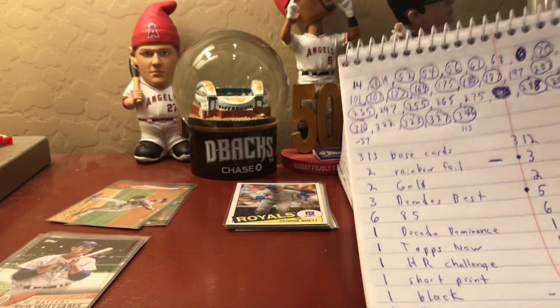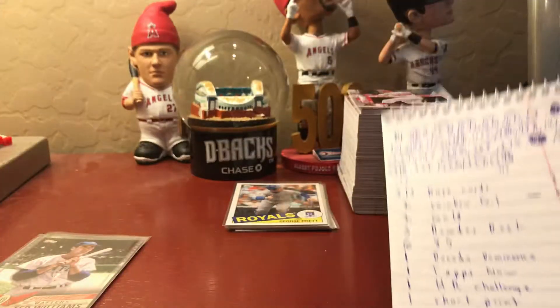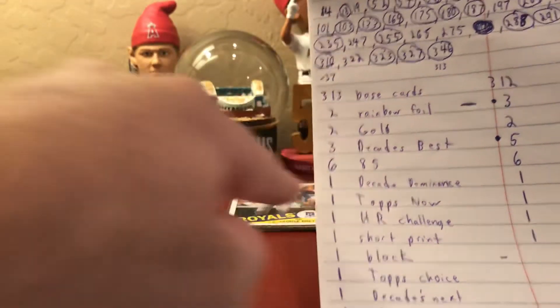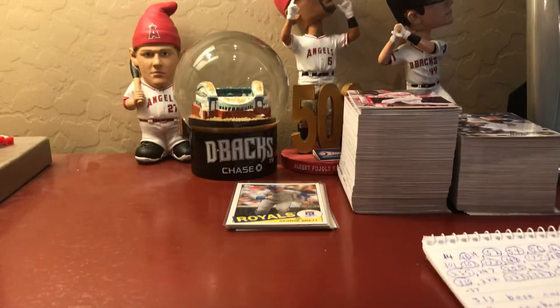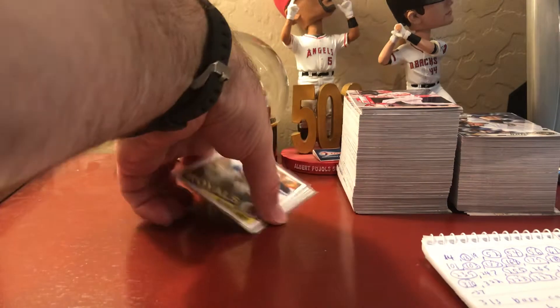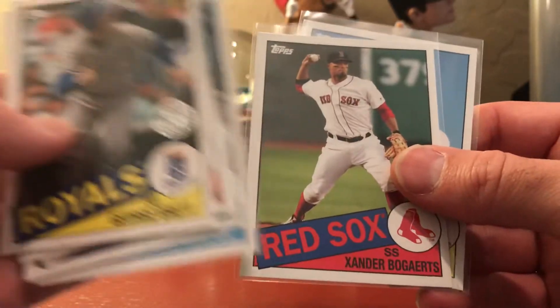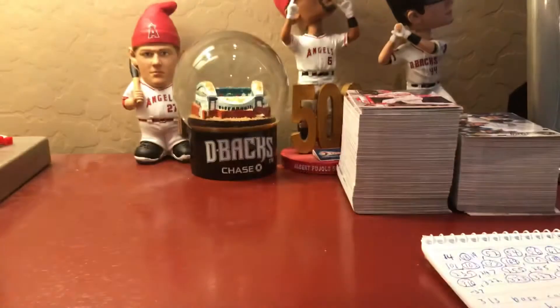We had two golds in both boxes. In this box we had a Stephen Matz and a Hansel Robles - those are the numbers on those. We had three Decades Best inserts compared to five in the last box. These were the three: Ted Williams, Monte Irvin, and Jacob deGrom. We had six 1985s in both boxes. The '85s in this round were George Brett, Miguel Cabrera, Don Mattingly, Eloy Jimenez, Xander Bogaerts, and Mike Trout.